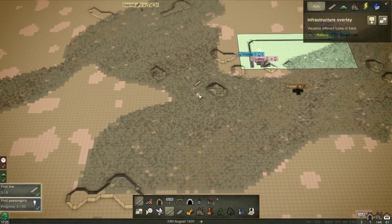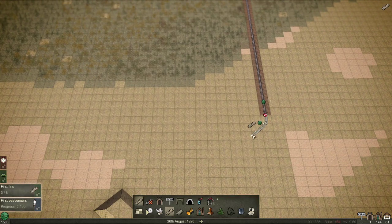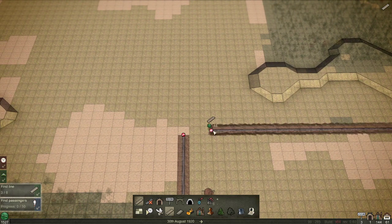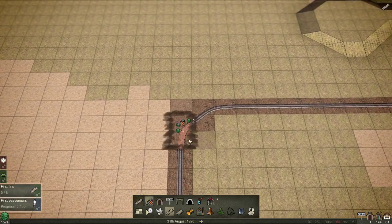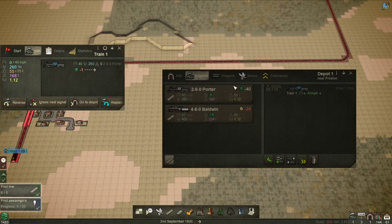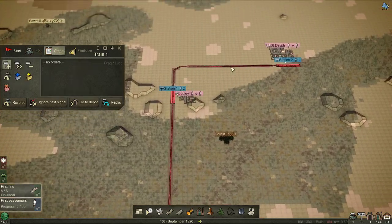That is a depot. So we'll get this connected up to the back of Dudley, turn a corner here with a gentler curve. We'll build an engine — the quest tells you it's one of these. We're going to do one, two, three, four — we did seven basically — until that number and that number match up, because that's the weight limit the train can carry.